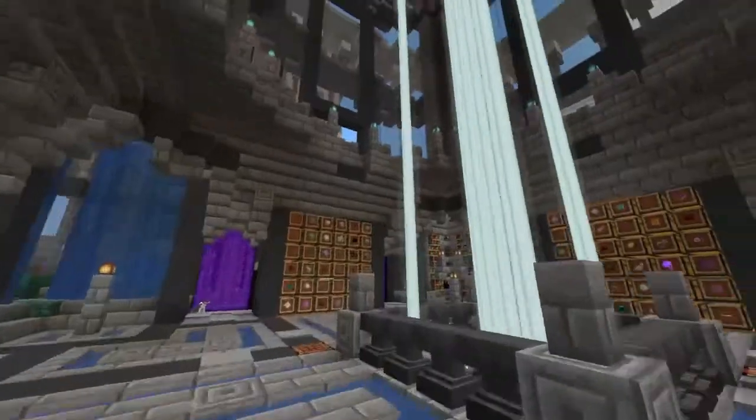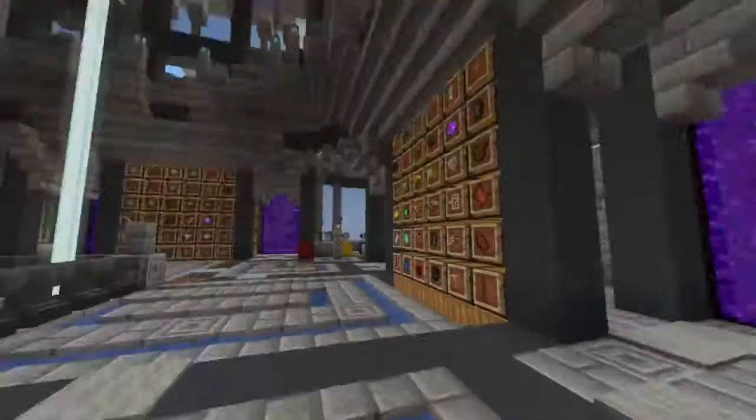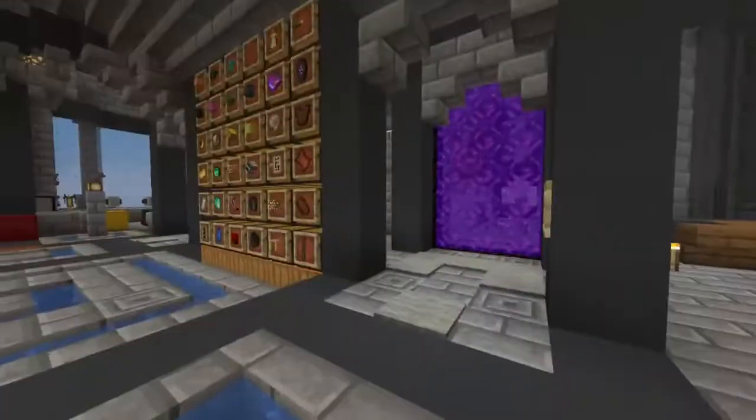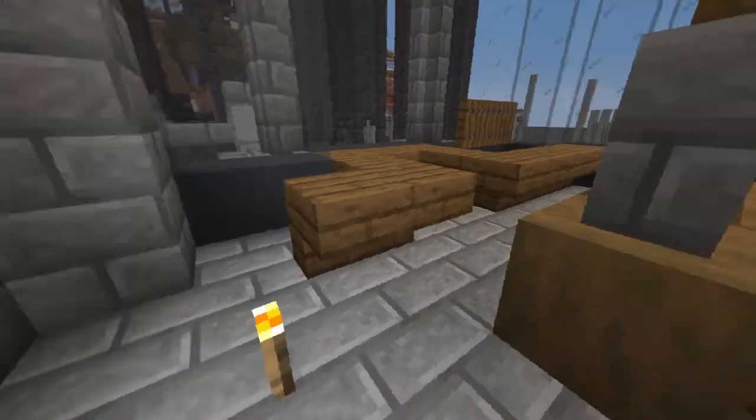Alors, ici, ça n'a pas beaucoup avancé à l'intérieur. On a fait un petit peu de décoration. Les dernières fois, on avait fait un peu là, ça n'a pas avancé. Il n'y a que vraiment le lit et la zone d'horospawn qui est avancée.